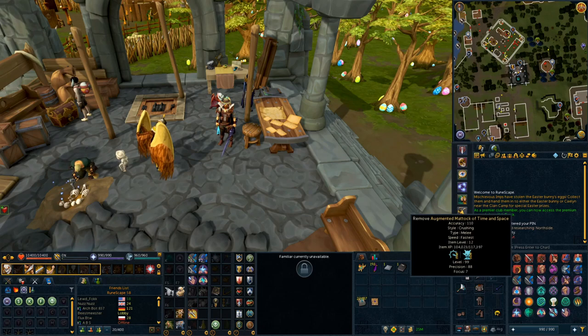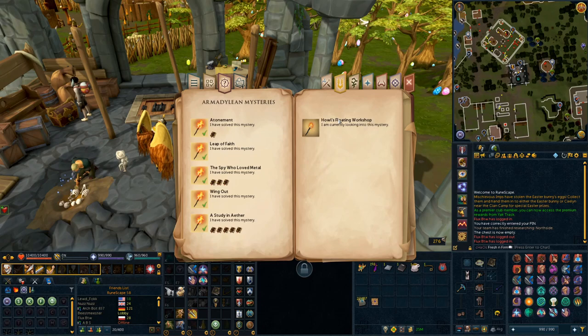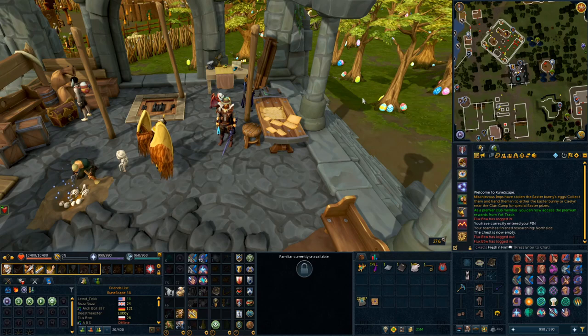In this video we are going to be doing another mystery guide, and this is going to be for the final mystery at the Stormguard Citadel called Howl's Floating Workshop. In order to complete this mystery, you're going to have to have completed the Leap of Faith mystery and the Wing Out mystery, which I will leave links in the description for. You will also need at least level 95 Archaeology to complete this one.